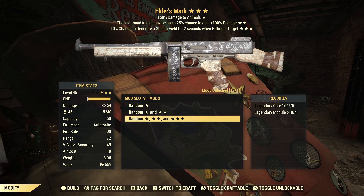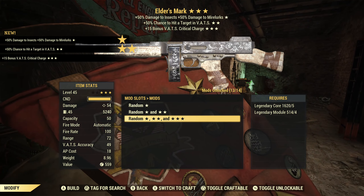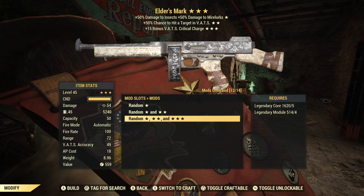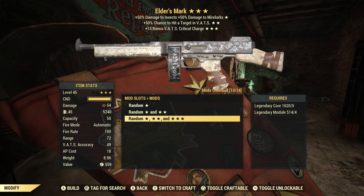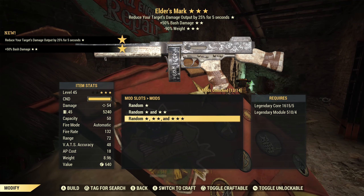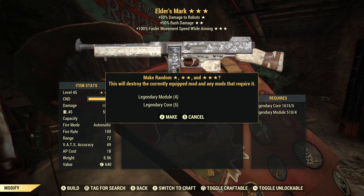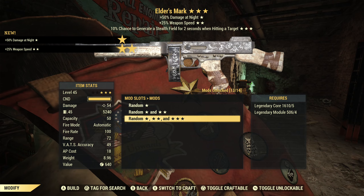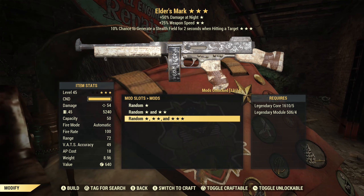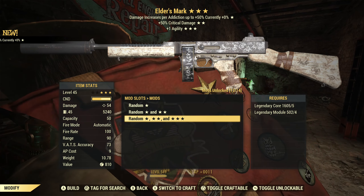Let's reroll the Hunters and hopefully get something better — it is actually better, though not much. We have damage to insects, VATS hit chance which is good, and VATS critical charge which is good, so the second and third stars are good but the first star kind of ruins it. We've got a Gourmands to reroll and we get Suppressors, bash damage, reduced weight — 100% trash. Getting rid of Troubleshooters next and it comes up Nocturnal, weapon speed, and stealth field. Nocturnal is only good half the time, I've already talked about weapon speed on this weapon, and stealth field is useless — overall pass.